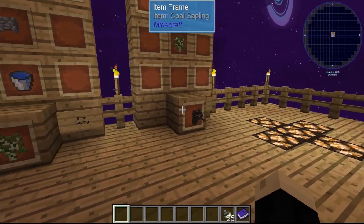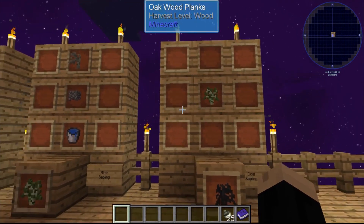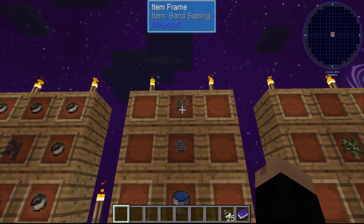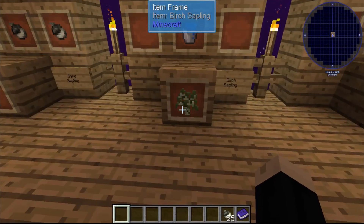Next, we're going to show how to make a coal sapling. But to make a coal sapling, first we need a birch sapling. A birch sapling is made from one of the sand saplings we just learned how to make, inside of a cauldron of any type. I'm using a cobblestone cauldron with water, which will give us a birch sapling.